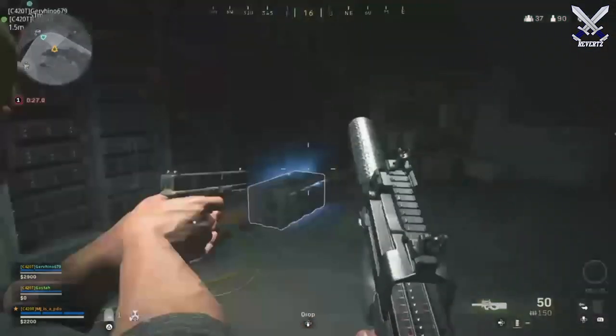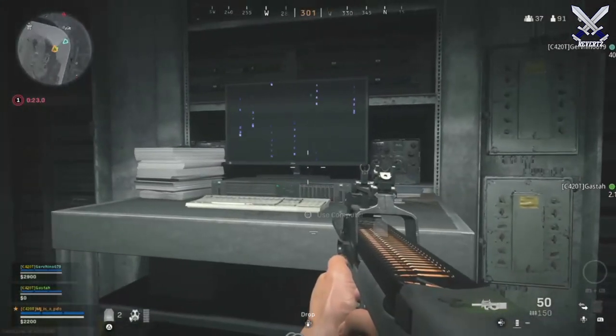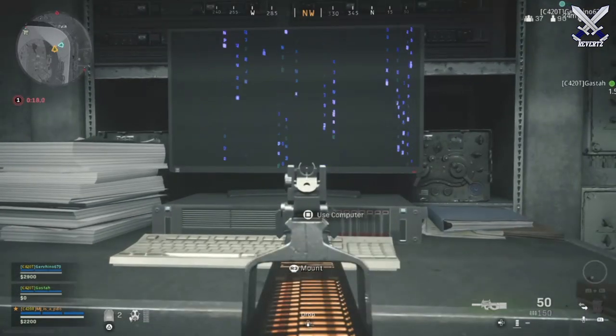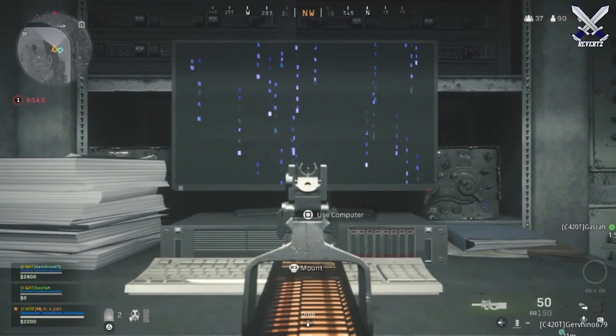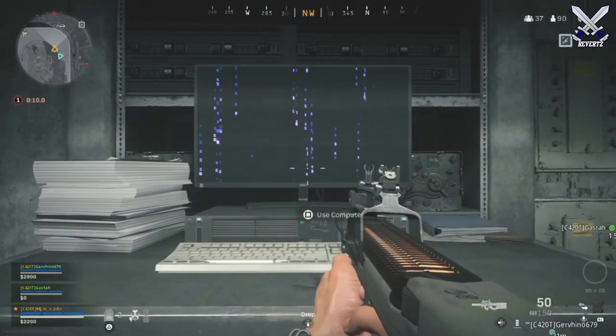However, there is this very odd computer inside, and when you use it it's going to give you a bunch of numbers and these crazy symbols that I have absolutely no idea what they mean. Maybe they could be translated to access the keypad screen inside Bunker 11 — I don't know.